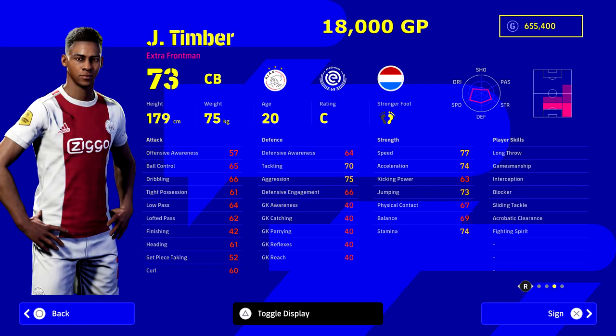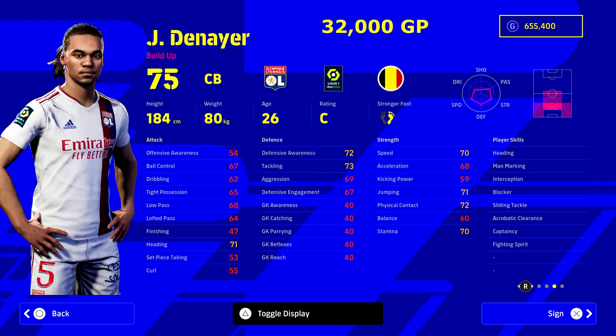Timber was probably a hidden gem for about 20 minutes when the first update went live for v1 — he was an absolute unit on the pitch. Sepp actually told me to get him. I bought him as a backup to Reece James and he's like 18,000 GP, which is nothing when you're starting off. He can play a lot of positions. Look at his mix between speed, acceleration, jumping, and stamina, plus all his player skills. Even if you've got a god squad, he's worth a shout.